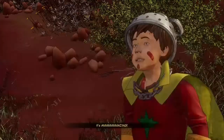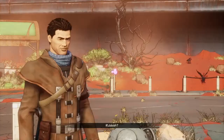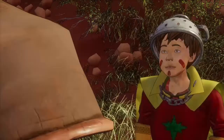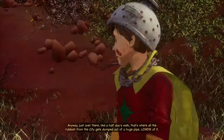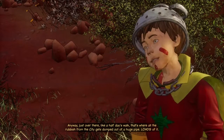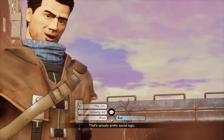What else can you tell me about the city? It's amazing! Ember is my sister — she figures out how old tech works. Ember is super smart, but don't tell her I said that. Just over there, about a half day's walk, that's where all the rubbish from the city gets dumped out of a huge pipe. Loads of it. If that's what they throw out, imagine what they've got inside. That's actually pretty sound logic.